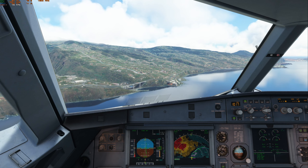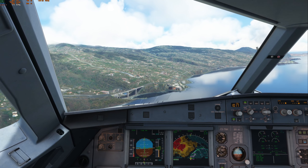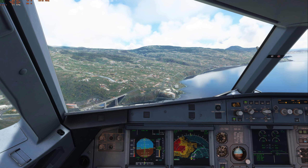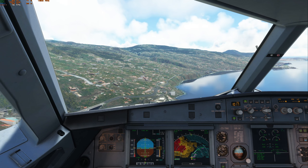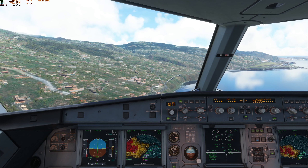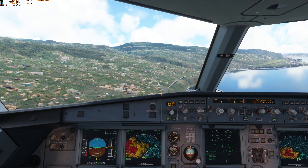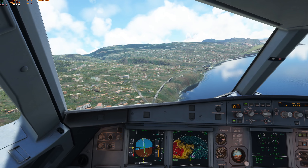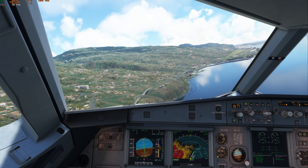I'm actually going to fly it in a little bit quicker. The reason for that is I get a slightly longer final if I cut it a bit more fine. Maybe that's a millionaire's house and I'm not supposed to do that. Checked. 100 above. 1,000. Minimum. Continue. About a five or six knot cross tailwind, so we'll see what happens there.